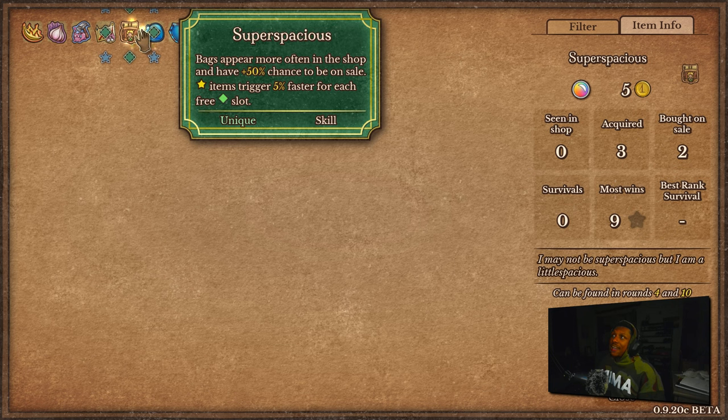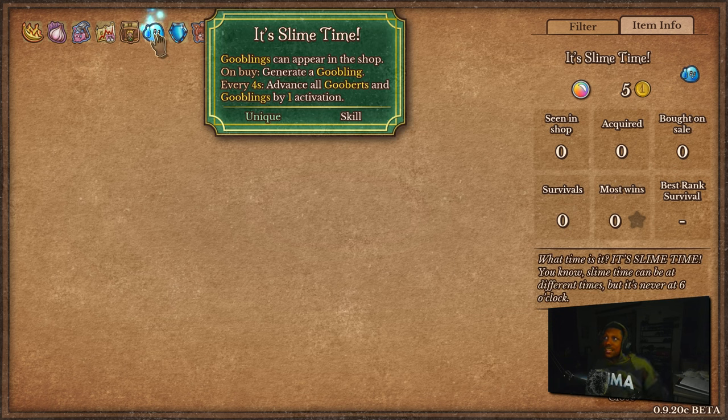Next is Super Spacious: bags appear more often in the shop and have a 50% chance to be on sale, so you no longer have to worry about bag space. It also comes with a passive: star items trigger 5% faster for each free diamond slot — up to four free diamond slots — so your items can trigger 20% faster. It's not crazy but it's a nice passive while you're saving money on bags.